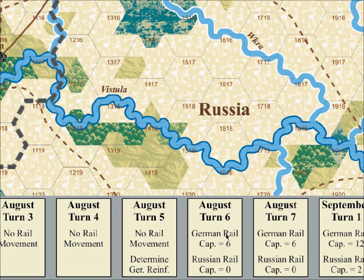The Russians, whose mobilization took much longer due to the vast expanse of their country and their comparatively meager railway resources, can only begin to use rail movement on the 1st September turn, and even then they can only move two divisions by rail.